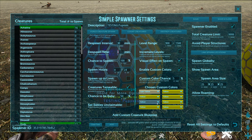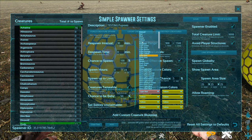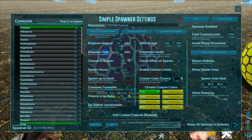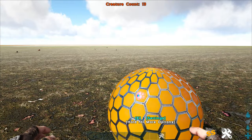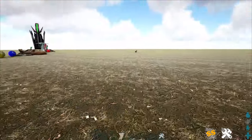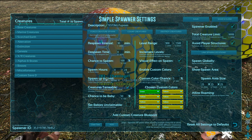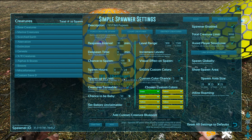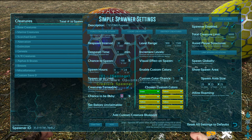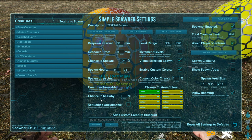Enable custom colors lets you set specific colors — we went ahead and made some yellow jerboas, and then changed it to a darker green. After force spawning, you can see the creatures are specifically colored based on what we set. Next, spawn hours lets you configure what time of day spawning occurs. Creatures tameable sets whether they can be tamed. Chance to be baby is also configurable — we put it at 50% for the demo, but normally we'd set it to just 1 or 2 percent so there's only a small chance of a baby appearing.